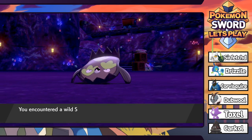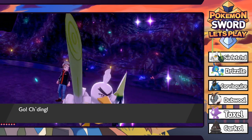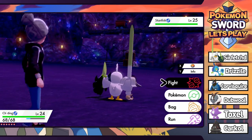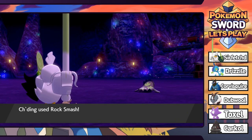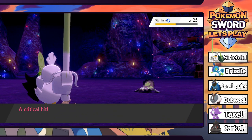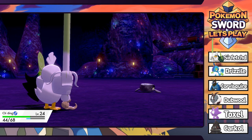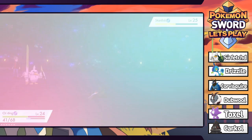Something just spawned right underfoot - what the hell is that? That is a Galarian Stunfisk, ladies and gentlemen! It's a Bear Trap - I just stepped in this thing. What the hell? It's level 25 too. We could definitely just add this to the team. No idea what type Galarian Stunfisk is going to be. Rock Smash is super effective though - that's good to know. We get a nice little crit and knock it down to below half. I love that animation so much.